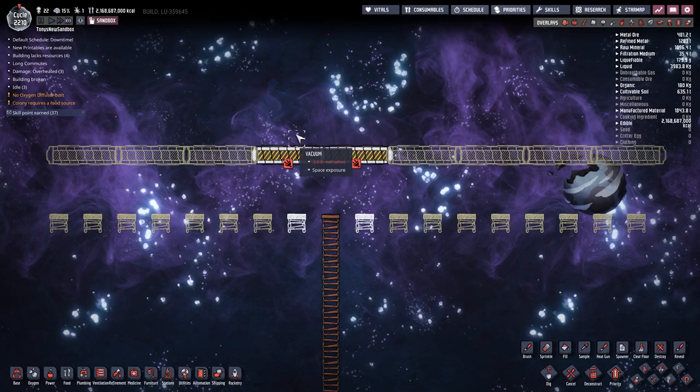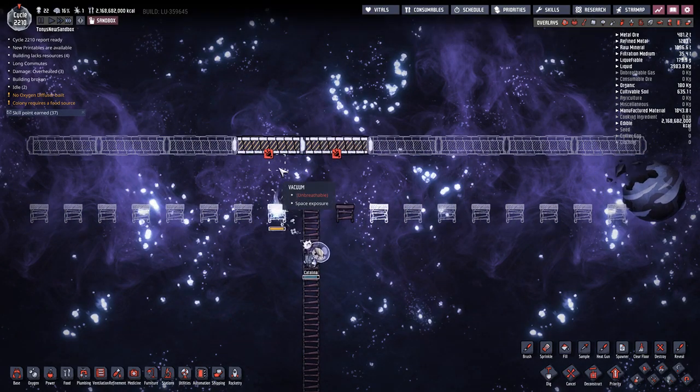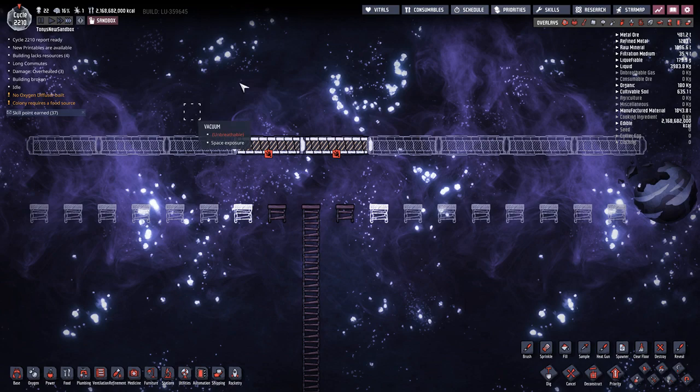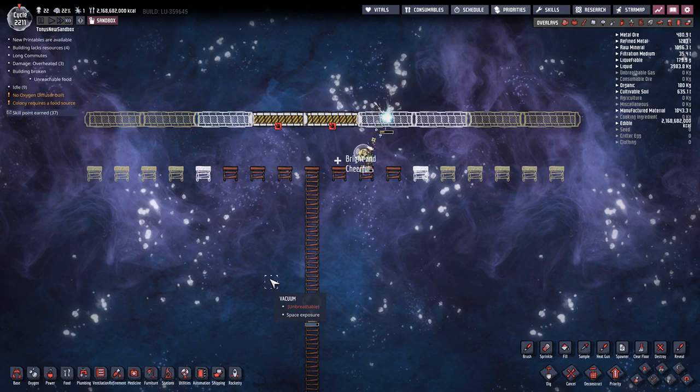Meteors will hit the bunker doors and be stopped, leaving behind regolith — kind of like sand. It's very hot, about 300 degrees, so you can't let it touch anything that can't handle heat or it will overheat and be destroyed. Regolith also blocks light from reaching your solar panels, so you have to mine it out somehow.